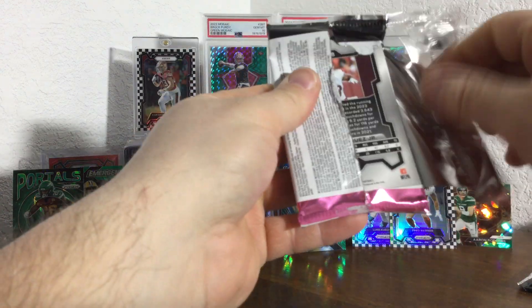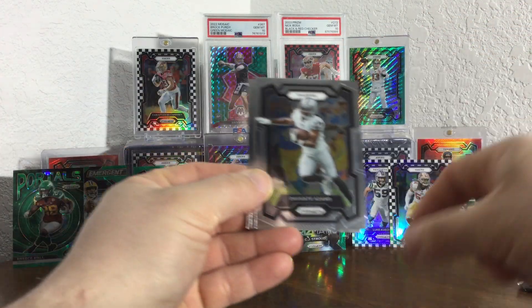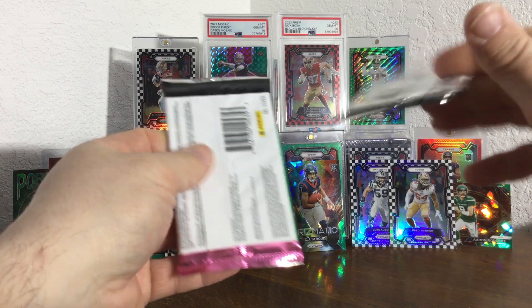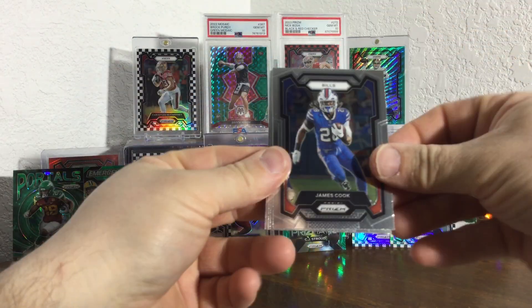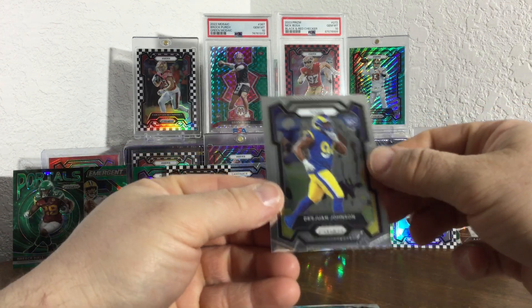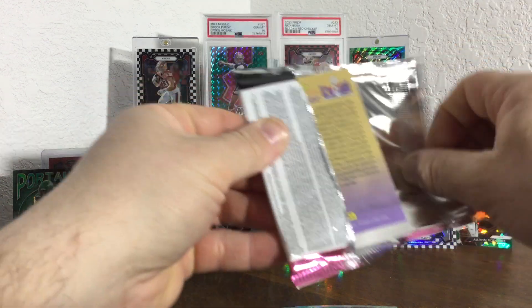I don't know — we need a silver. Could be a silver left for us somewhere. Carter, Adams, Young — not Rius Junior. All right, I'm going to leave the last Kid Reporter to last. Let's open this base pack real quick — Cook, Tranquil, Awesome, DeShawn Jones on the base rookie.